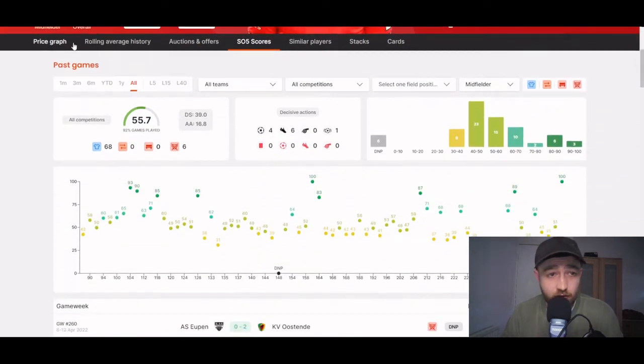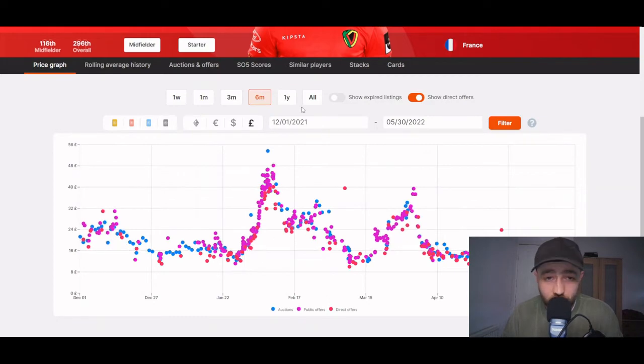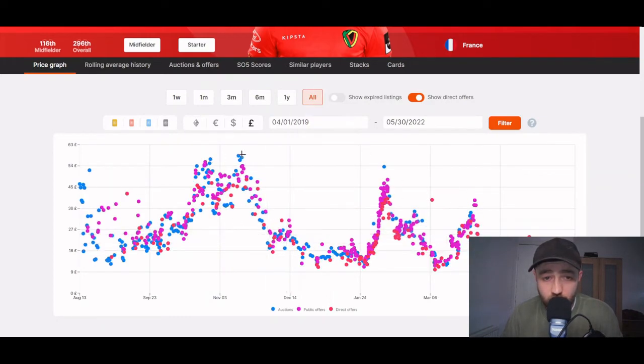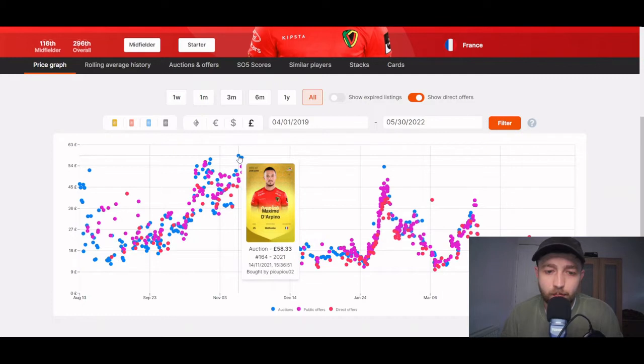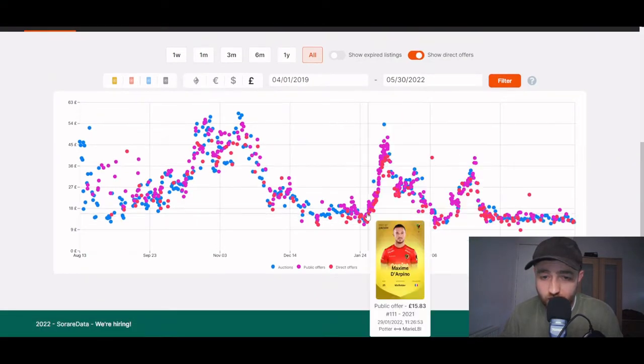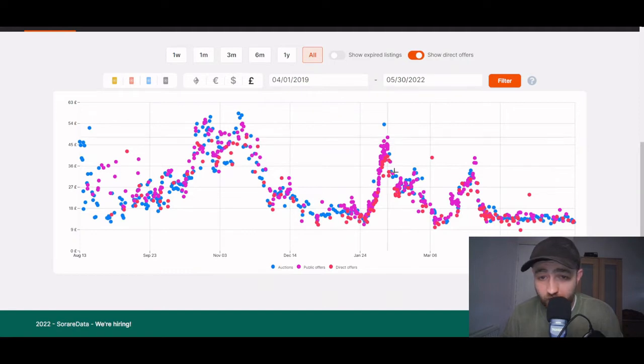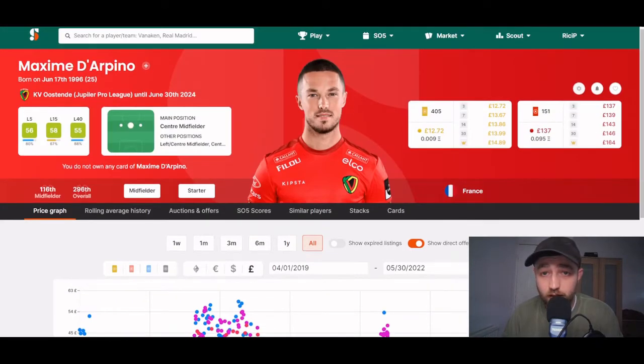Let's go have a look at his price graph historically. One month's no good, so let's have a look at his all-time high. All-time high was 58 pounds, and then he's crashed down — this may be due to injury. November 2021, the season had not long been going. He went down to about 15 pounds, and then he goes back up. So he's fluctuating from around 50 pounds all the way down to about 10. There can be a profit made on this guy, or you can pick him up on a budget to actually compete.